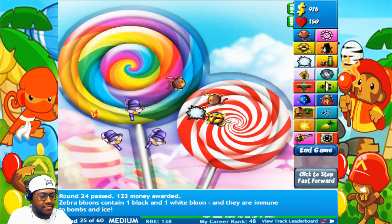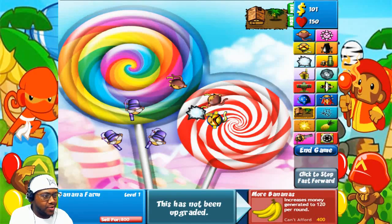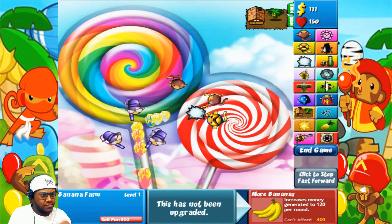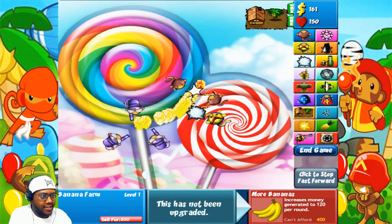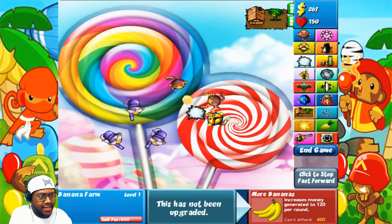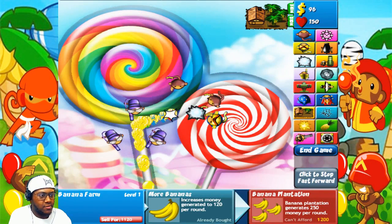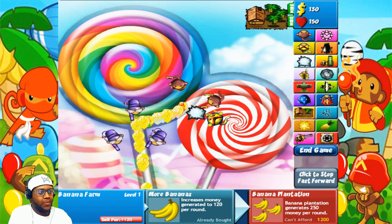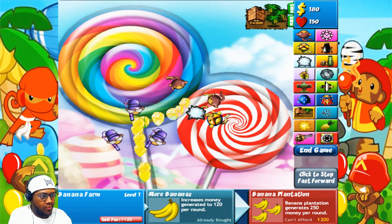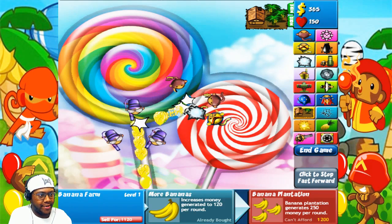Alright, let's get our first hut, put it up here, level it up once. If any balloons get past, I'm gonna put spikes down and try to stop them myself. Level it up once. Now let's work on our next one. After we get our two huts leveled up, we're gonna get another ice tower and another boomerang monkey.